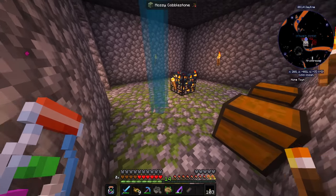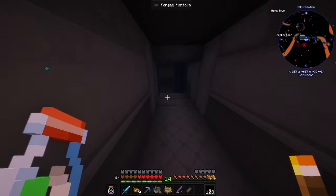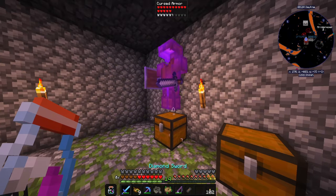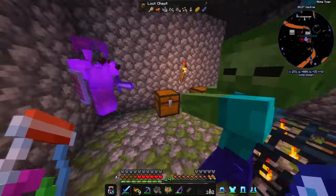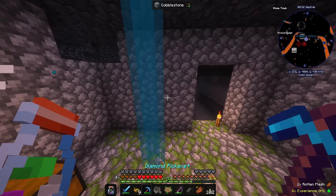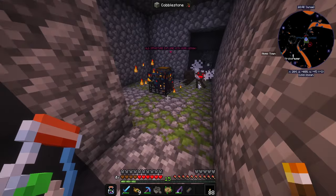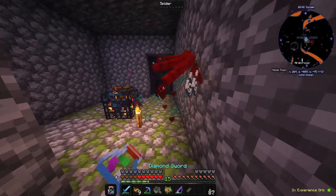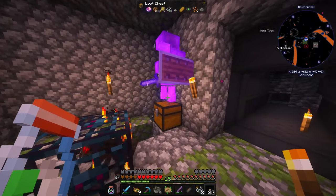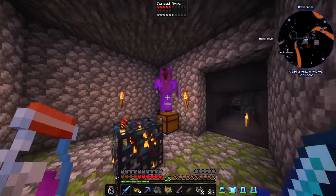I found our personal zombie spawner that is really close to our home. The only downside is it's underwater and inside this structure. I guess we can work around that. It's all lit up — how did you spawn? No freaking way — another spawner, this time a spider spawner, and a cursed armor with thorns on it.